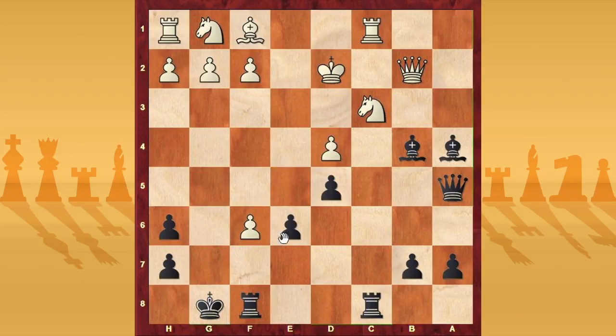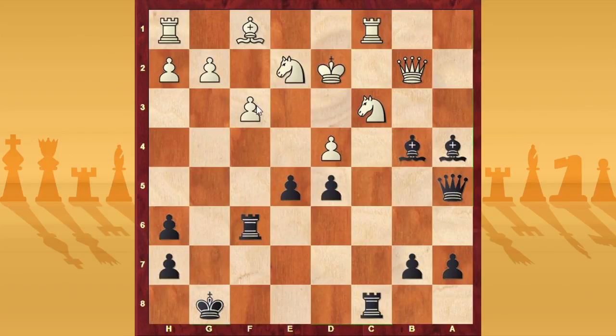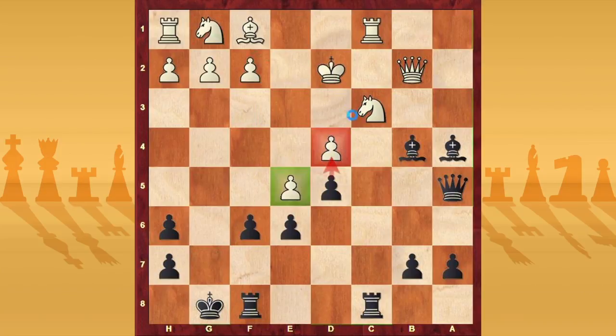So if f takes e5, you can play e5; if d takes e5, you can play d4 and win the knight. If knight d2, you can simply play rook c6 and go to attack f2; if f3 to defend, no problem — you can take on d4, and if knight d4, you win a piece. So after f6, if f4 to block, no problem — you can take on e5, and if d takes e5, play d4. If f takes e5, you can simply play bishop c3, and when rook c3, you can win the bishop on f1, because that bishop is without defenders. So that's very good — an easy way for black to take advantage.